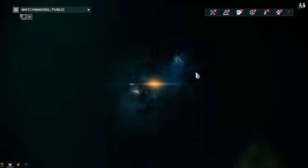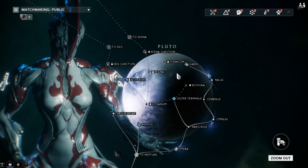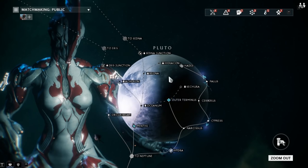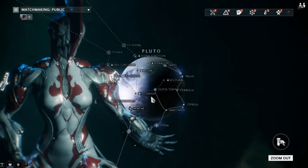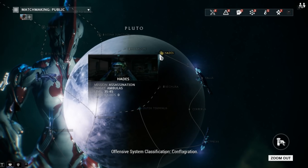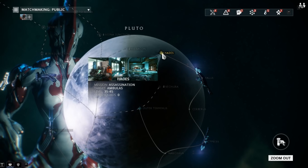The difficult thing about this is that you actually have to go all the way to Pluto, which is why this hadn't been unlocked yet and why it took me two weeks to get to this one — it was actually a viewer request, so thank you to the person who requested it. You have to get to Hades and Ambulas, and there are a couple of quests you have to get done along the way.